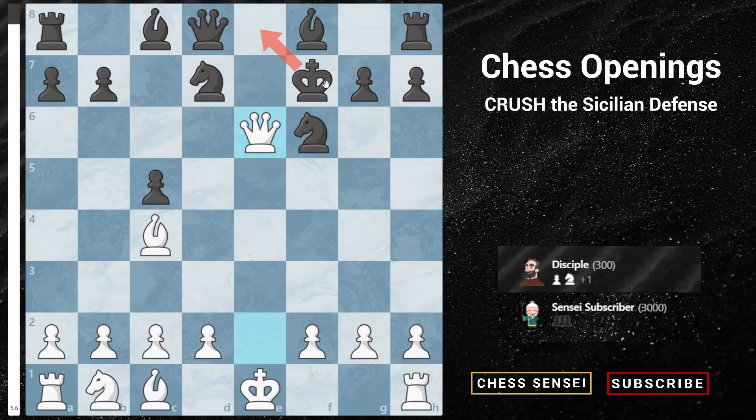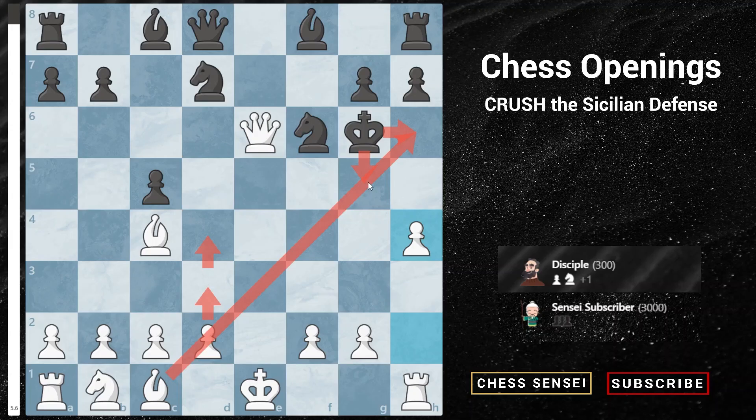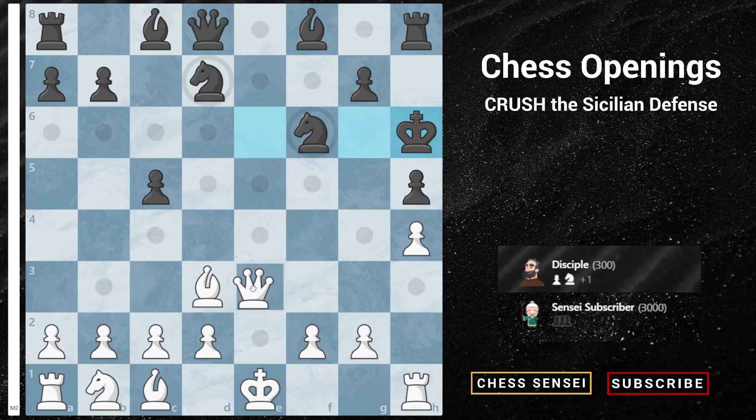After king takes, queen takes e6 check comes and the king cannot retreat backwards — he's forced to go to king g6. The key move here is pawn to h4. The idea is simple: we want to push the pawn forward to give check. The knight can't capture the pawn because it's pinned by our queen, and after pawn to h5 check, the king is forced to go to h6 or g5, in which we just play pawn to d3 or d4 giving check with our dark-squared bishop — it's already almost impossible for black to defend.